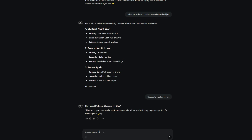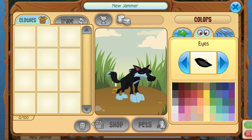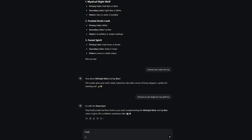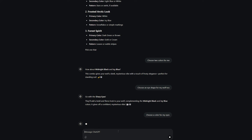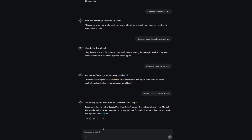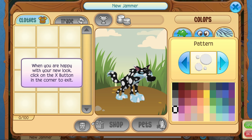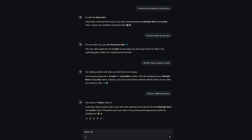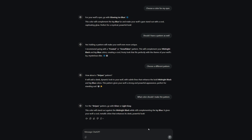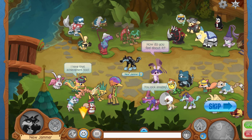I asked it to choose an eye shape and it said sharp eyes, so I'm going with these - kind of like the evil eyes. I also asked for an eye color and it's just obsessed with ice blue. For the pattern, it suggested frosted or snowflakes, but I asked for a different pattern. We're not a snowflake guy, so stripes it is - this is the closest thing to stripes. It suggested silver or light gray for the pattern color, so we'll go with this color. This is the pinnacle outfit according to AI.